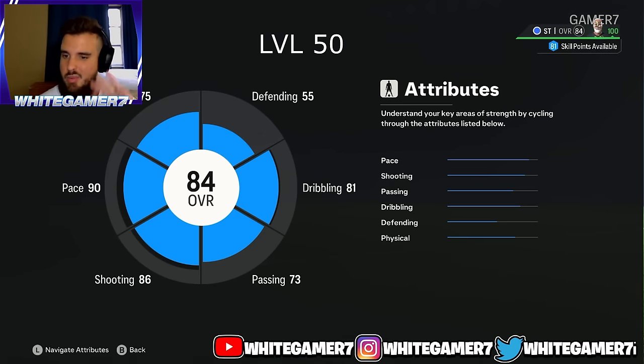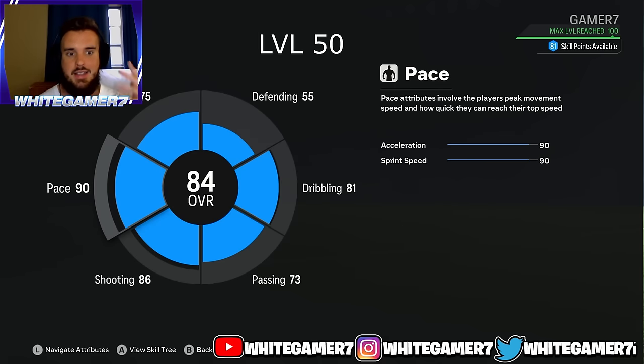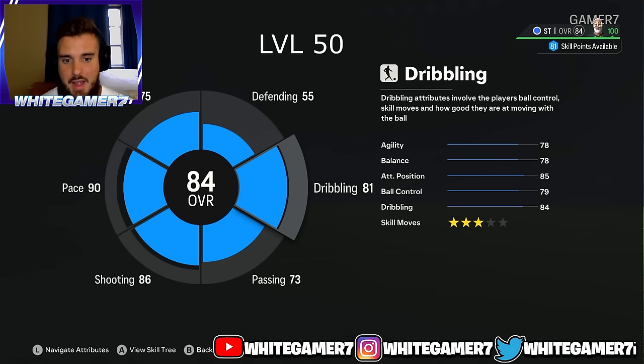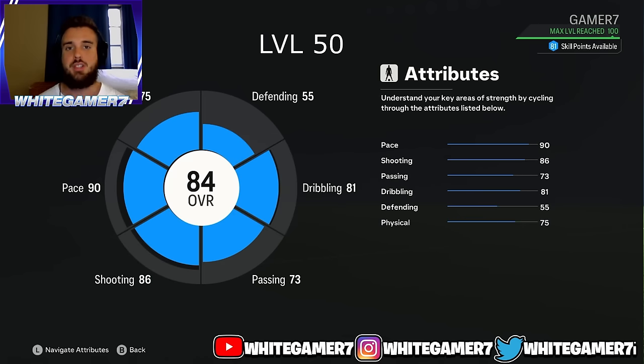Back out — look at the summary. You're going to be an 84-rated striker. Remember the rating doesn't matter; what really matters are the individual stats: 90 pace, 86 shooting with 95 finishing, five-star weak foot, and 81 dribbling. That was level 50.